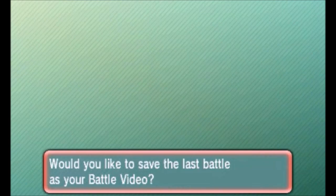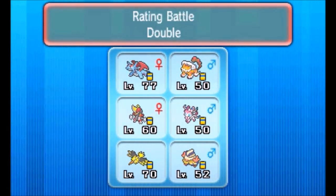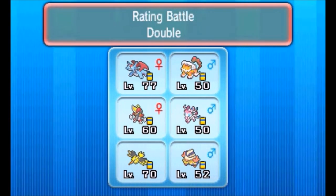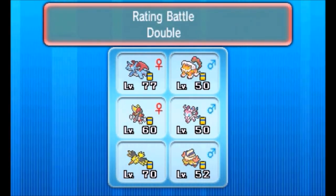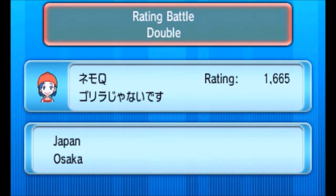Fake Out user plus Thunder Wave user to start off any game in VGC is always really solid. My opponent just didn't really have many ways to deal with Thunderwave Zapdos. One reason why I'm kind of scared to lead with Salamence so often is because it's 4x weak to Ice-type attacks — my last opponent had Greninja, which is obviously really scary because of how fast it is and because it gets access to Ice Beam. My second opponent of the day is going to be a 1665 rated player from Japan.